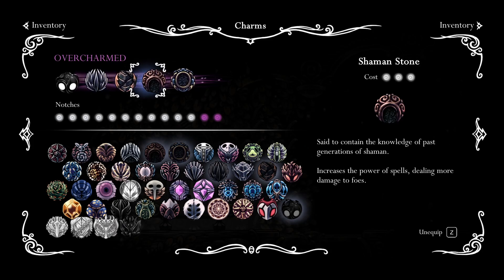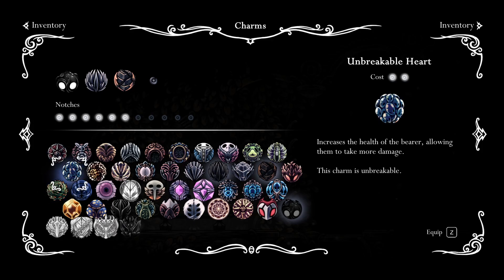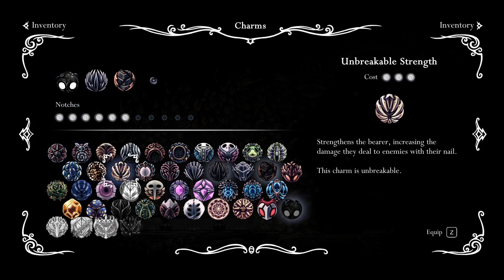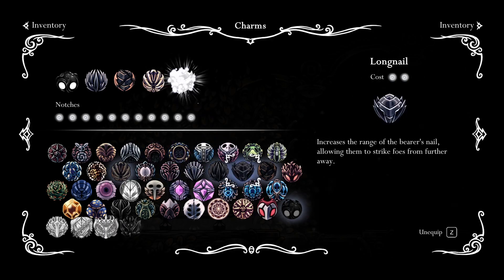This is what I'm going to be using for Hornet Sentinel, but for Hornet Protector, which we are going to do first, I'm going to take those two off and equip Unbreakable Strength for more damage and Long Nail for more range.